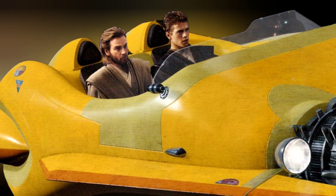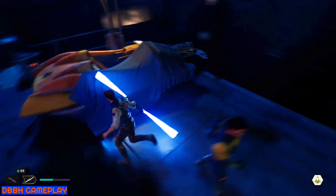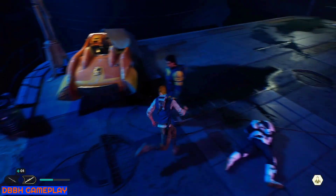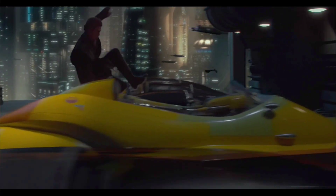The other Attack of the Clones reference is the speeder used by Anakin Skywalker in that chase. In one area there's an orange and yellowish version of that speeder that looks basically identical — I'm sure it's the same model. It has a tarp over it but still has the same seats and control panel. The actual name of this speeder in Attack of the Clones was the XJ6 air speeder, owned by Senator Greyshade, which could reach speeds of 447 miles per hour.